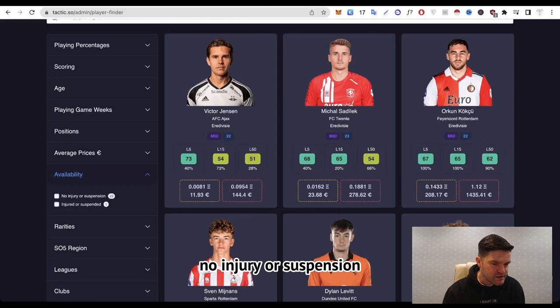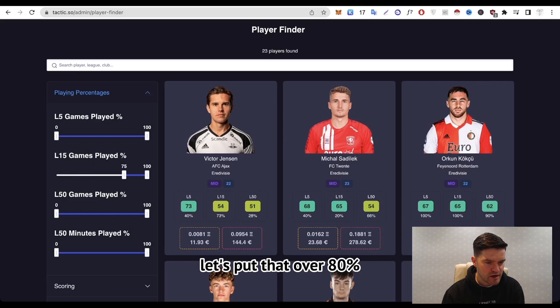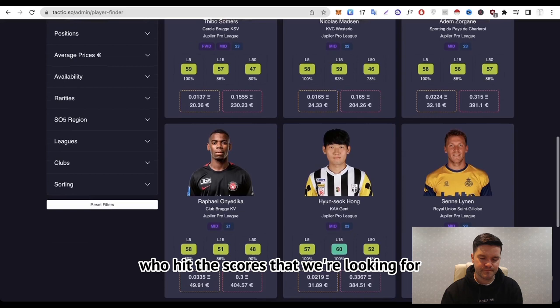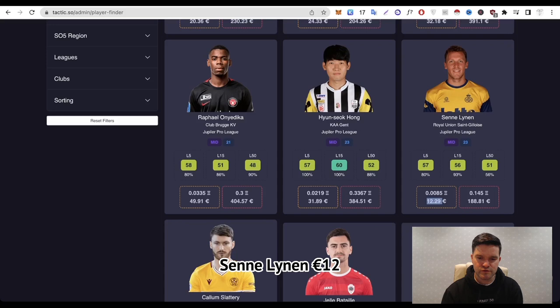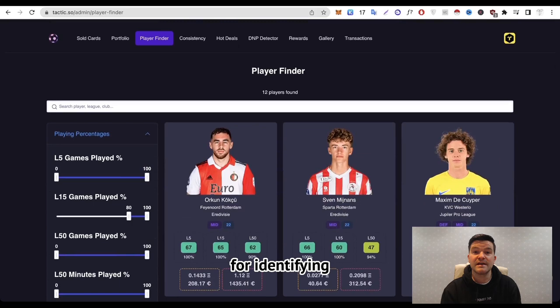Filtering further — no injury or suspension, last 15 games played over 80% — really nails down some quality. There are lots of good examples of players hitting the scores we're looking for. Senna Linen at 12 Euros compared to others could be a bargain. Callum Slattery at 5.81 could be a bargain too. Definitely a good tool for identifying players you might want to pick up for the game week ahead or for the future.